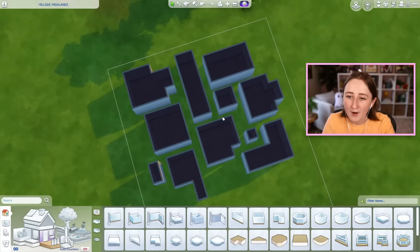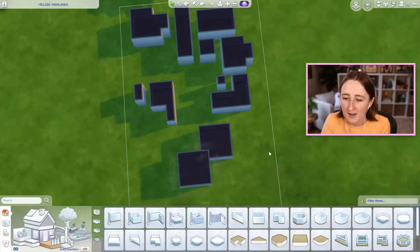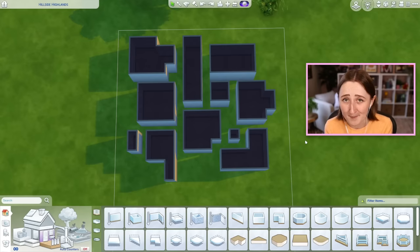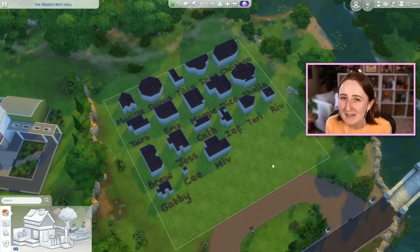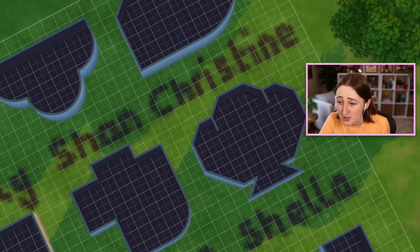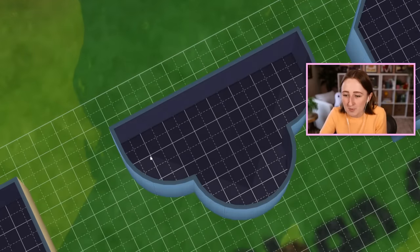Imagine if we had all these different rooms and I had to take them and try to puzzle them together somehow to be a complete house. There are a lot of ways to do a puzzle shell challenge — you can make your own, find one on the gallery, or in my case, have your Twitch mods each make you a room. Can't really recommend that method because they'll make you rooms shaped like a shell. What is that? How is a person supposed to make a house out of this?